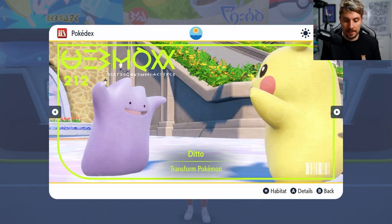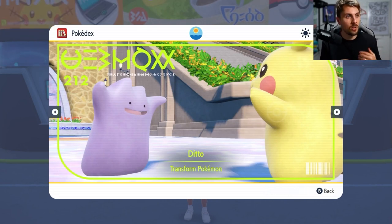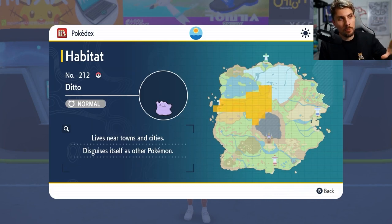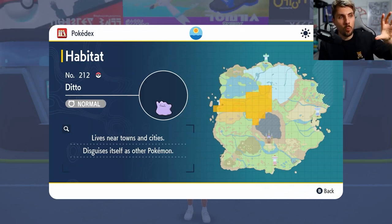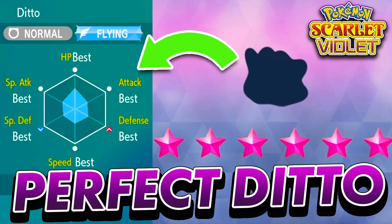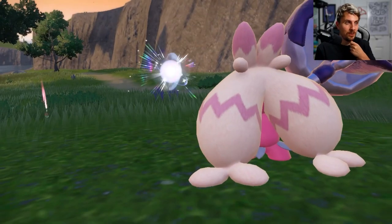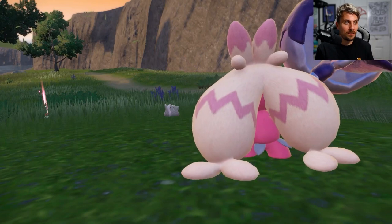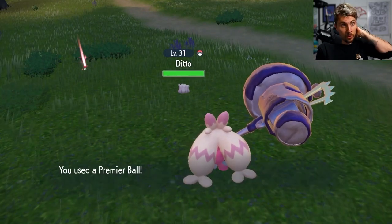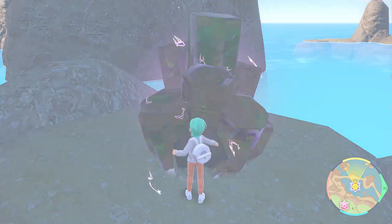For this method you will first need to catch a Ditto — it can be any Ditto. These are available throughout the region in the areas shown here on the map, or in other Tera raids. It doesn't matter what ability it has, it just needs to be a Ditto. I've also done a video on how to obtain a Ditto covering all areas and methods, linked in the top right corner.